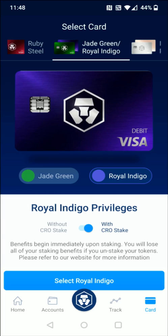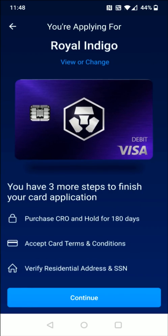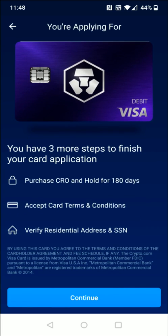I'm going to click that blue button down towards the bottom. It's going to tell you what card you're applying for and you have three more steps to finish the card application, where we're going to need to purchase CRO and stake and hold that for at least 180 days. After that period of time we can take our money back out, but if you do that you're also going to lose the benefits that come along with having this card.